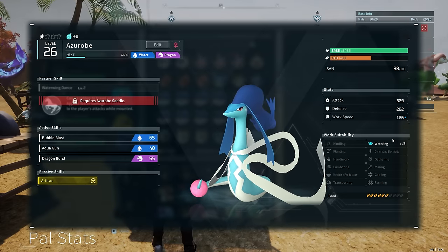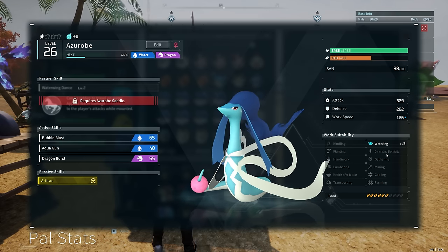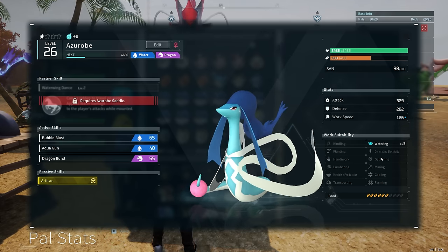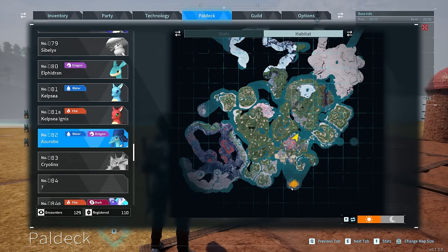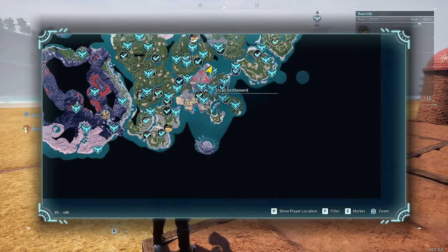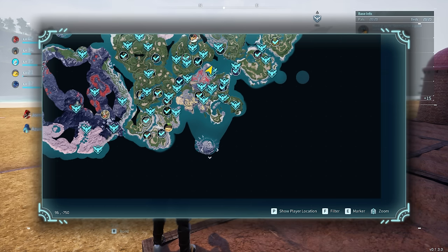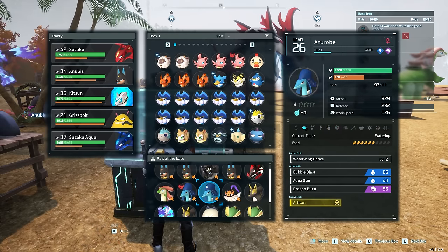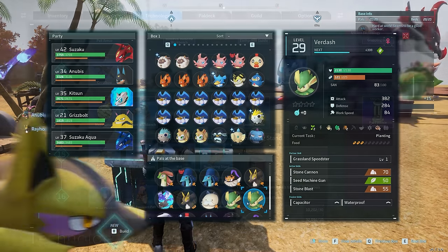The other PAL we will want is Azerobi for its level 3 watering. We can breed Azerobi by pairing Penking with Cinnamoths, but they can also be found around level 20 within the number 1 wildlife preservation zone, which is southwest of the Plateau of Beginning's fast travel point. Just be sure you aren't spotted by any PIDF infantry while poaching in this restricted area. Two Azerobi and two Verdash seem to do a good job running the plantations, although more are welcome if you have space.